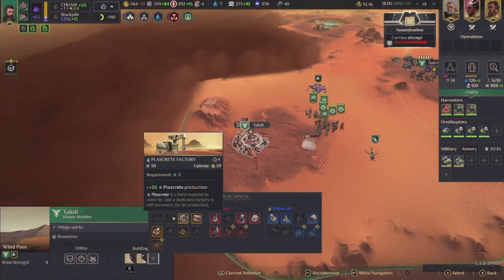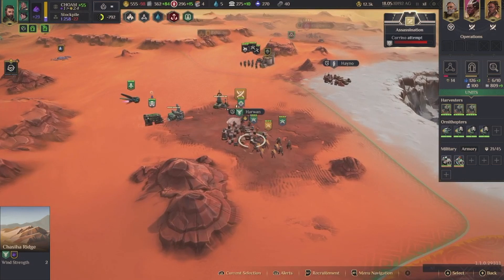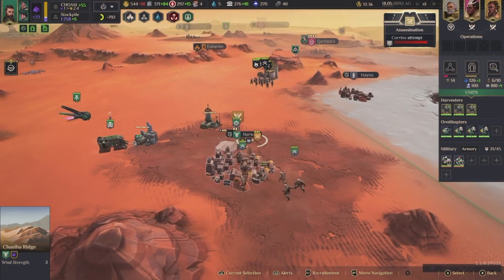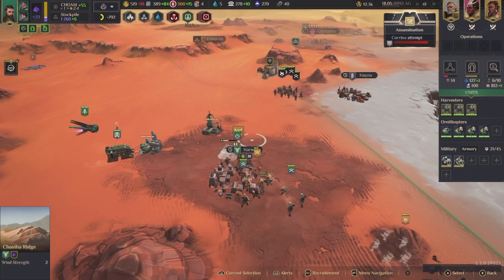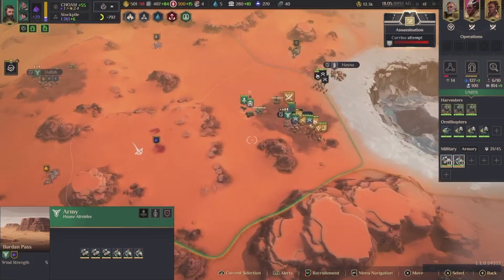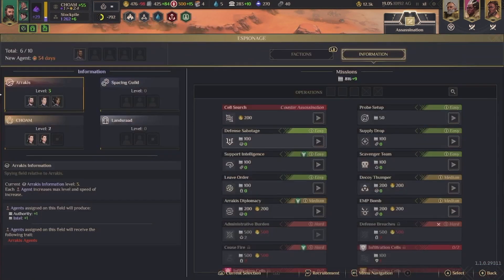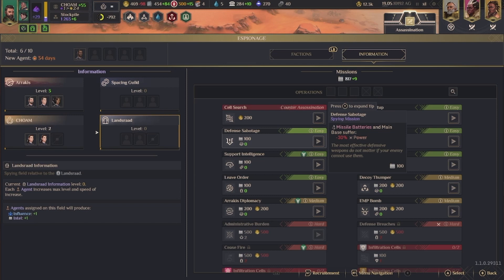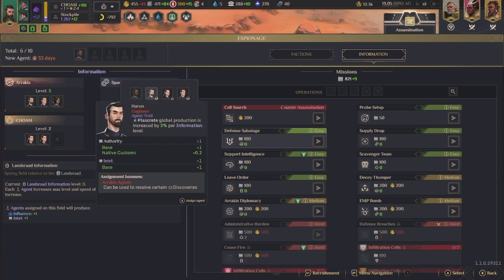Let's get some more plascrete going. Gosh dude — oh my gosh. Where's my army? You guys gotta go over here — this is crazy! Why is everyone coming after me? What did I do? Influence, I suppose — I guess that's something decent to go with.